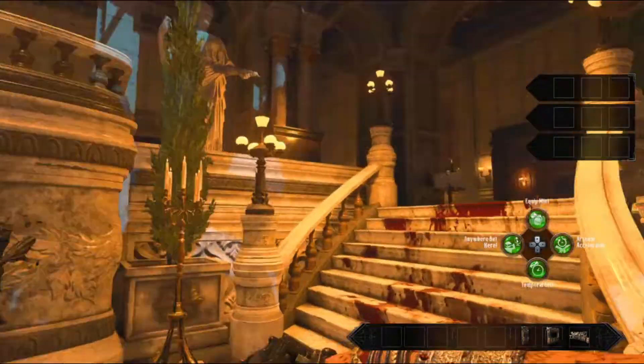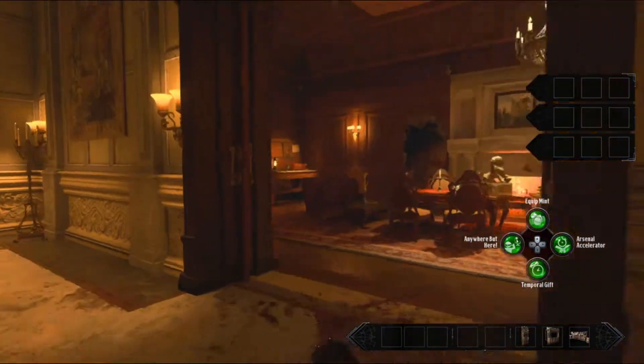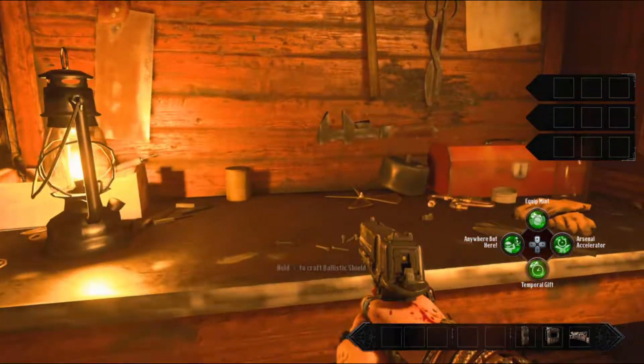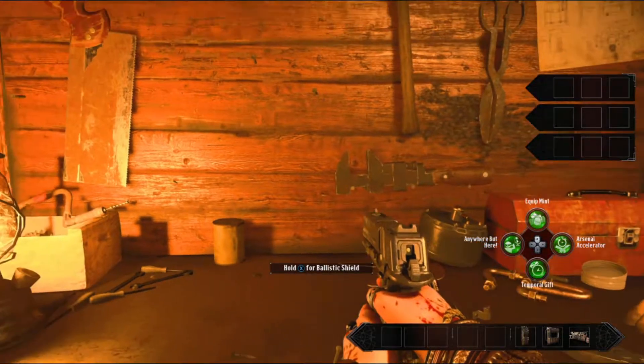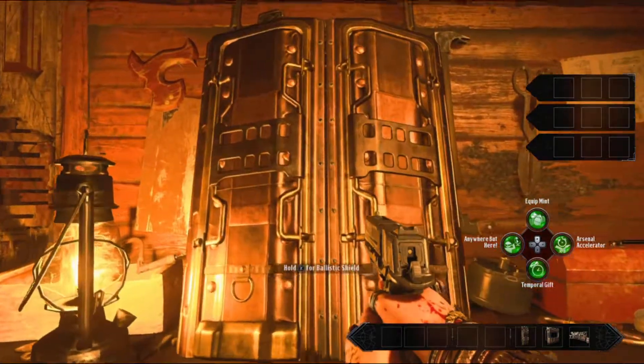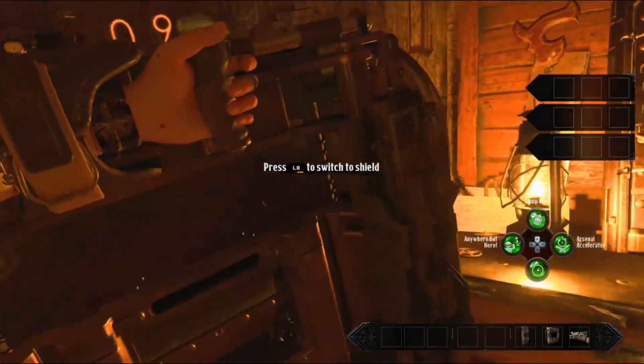Head back to the giant staircase and go up to the right. You'll be able to see a buildable bench and that's where you can actually build the shield.